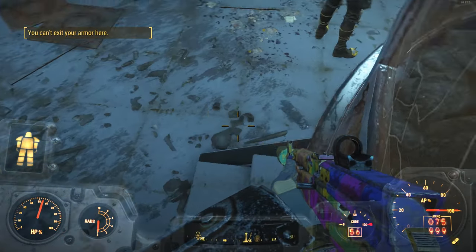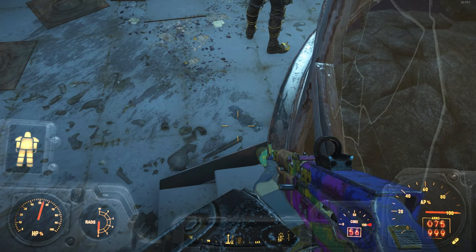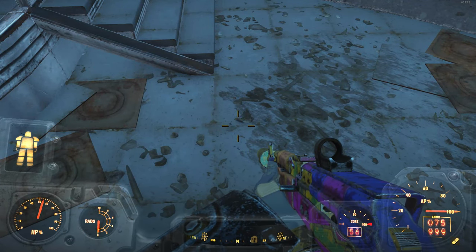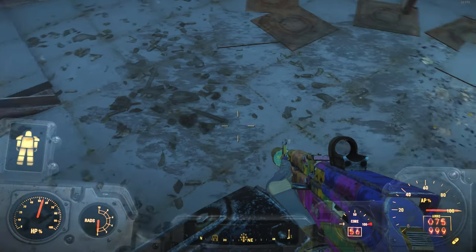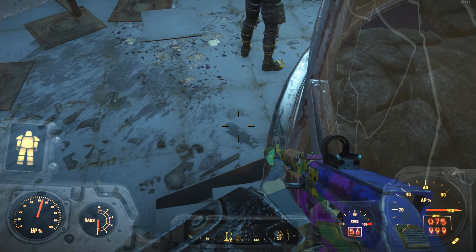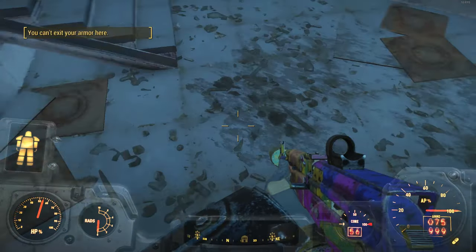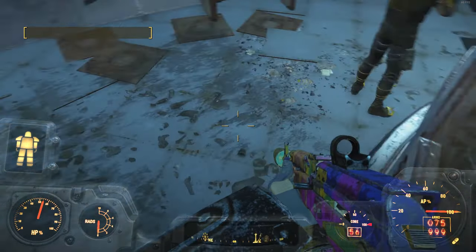I'm not entirely sure on PlayStation, but any button you use to exit your power armor, you're going to be holding that down. As you're holding it down after about a second, you want to quickly move your cursor or mouse so that the back of the power armor is now facing the window — a very quick 90-degree angle turn.